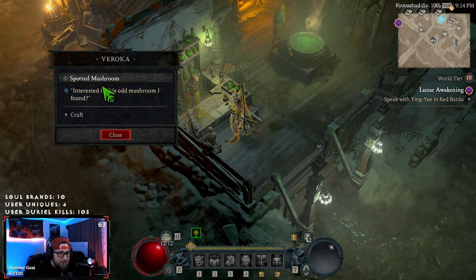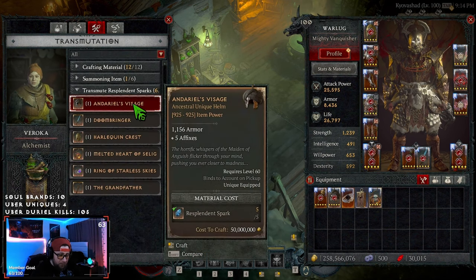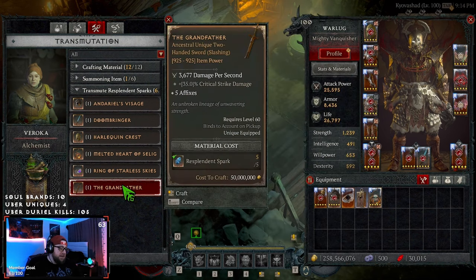Now we're going to go down to our alchemist here and we'll be able to go craft. Do note — it is 50 million gold to craft. So if you're like me and you spend all your money re-rolling affixes on your gear, you'll have a hard time. But in reality, that's like five or six Tree of Whisper turn-ins, and then you'll have 50 million no problem. Just run about 20 dungeons and you're fine. So it's 50 million gold plus the five resplendent sparks.